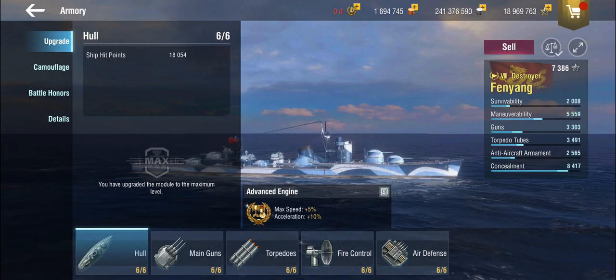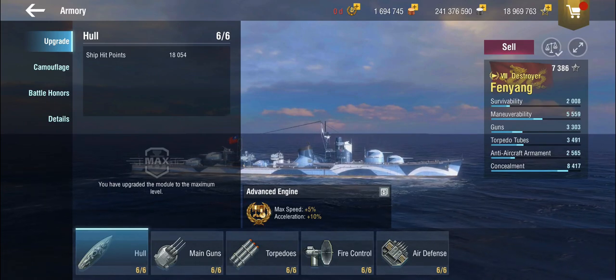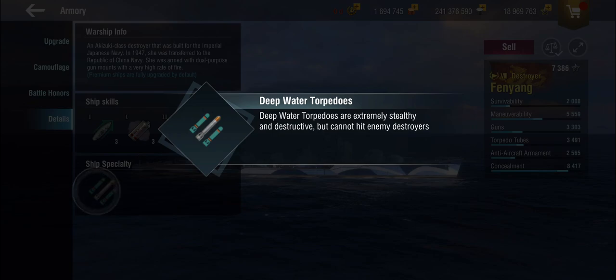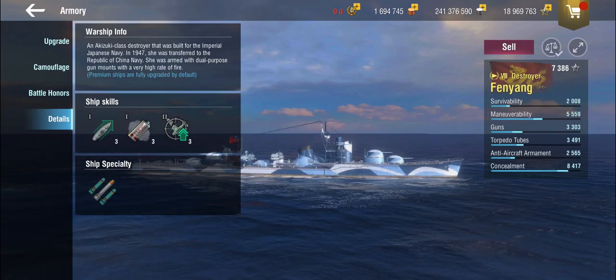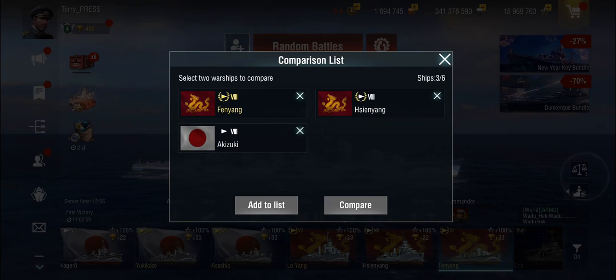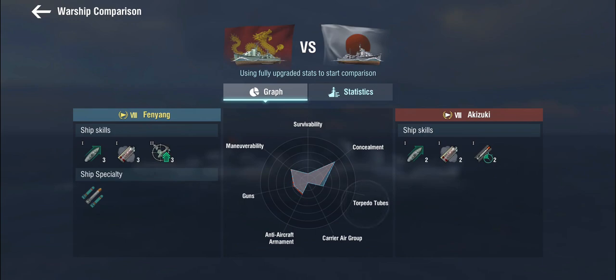In best tradition, the Fen-Yang actually gets the deep water torpedoes - we can see that right here. Which is a bit of an issue we'll get to in a minute. The main comparison we're going to have to make is between the Fen-Yang and the actual Akizuki, which is the lead ship of her class, so let's compare the two of them.